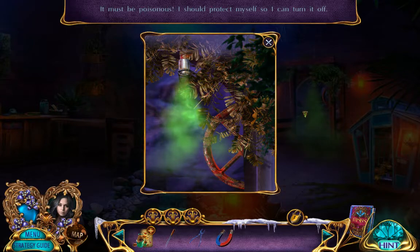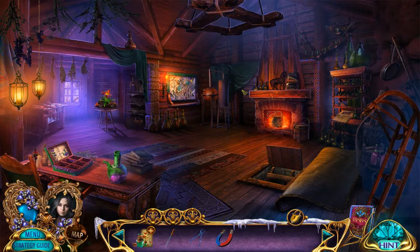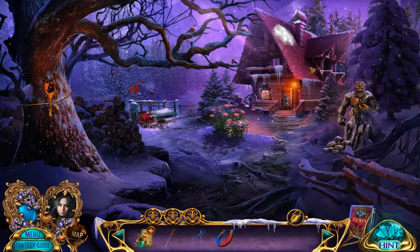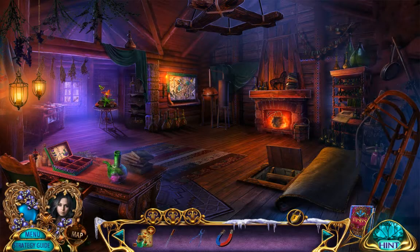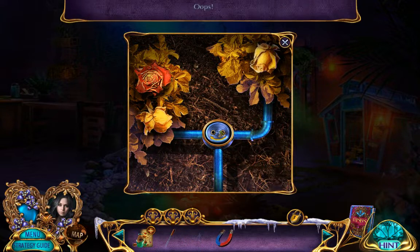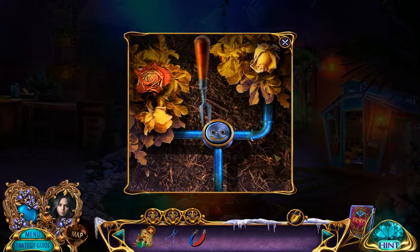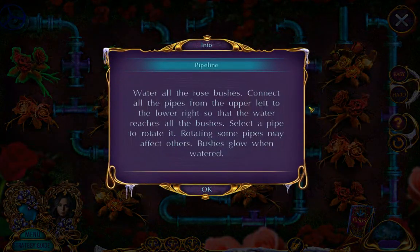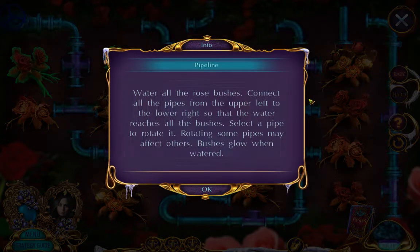I should protect myself so I can turn it off. Good idea, but why'd you touch it though? Is there anything left here? Pliers? Oh, carving fork. Pipeline puzzle - water all the rose bushes. Connect all the pipes from the upper left to the lower right so that the water reaches all the bushes. Select the pipe to rotate it. Rotating some pipes may affect others. The bushes glow when watered.